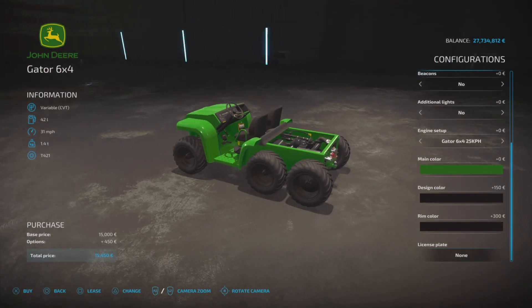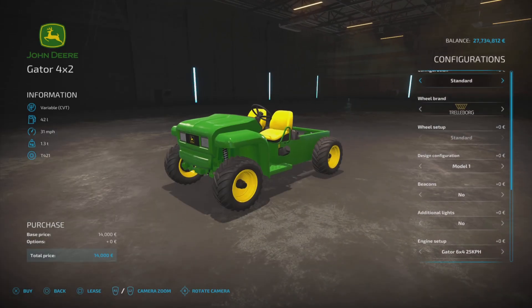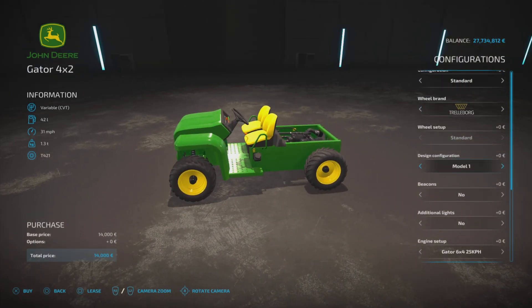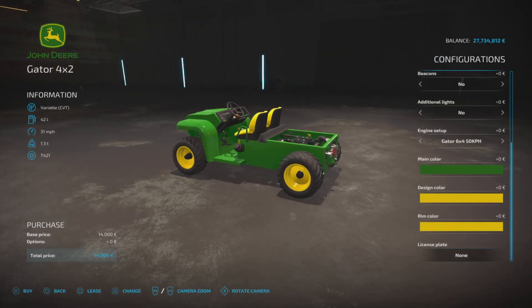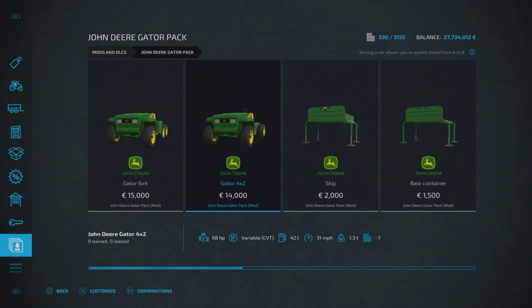Then we've got the Gator 4x2, which is 14,000 to buy, again says 68 horsepower, top speed of 31 miles per hour, seven slots on console. All configurations are the same as the 6x4 — the engine setup is the same too and not showing horsepower. Main colors are all the same, and you've got the license plate as well. Basically you've just lost a set of wheels, hence the 4x2.